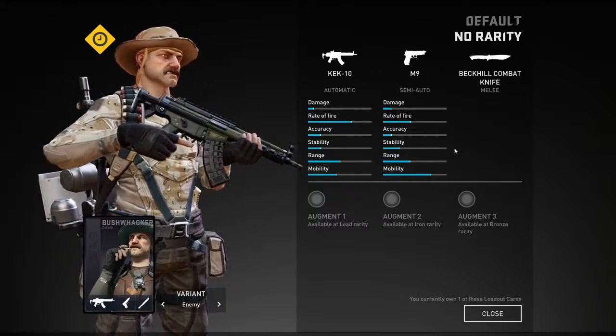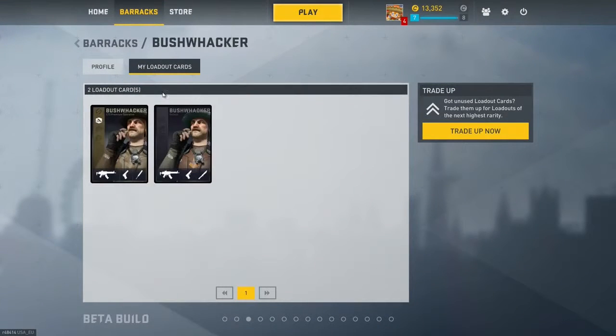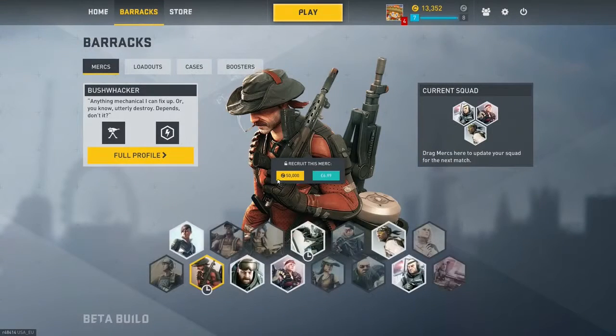He also has the M9 and the Barkhill combat knife as his melee. What I'm going to do now, just like every other mercenary, is go into a game and show you a little bit of how to play this mercenary and how best to use him, which will hopefully improve your game.